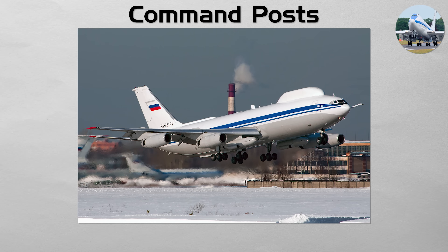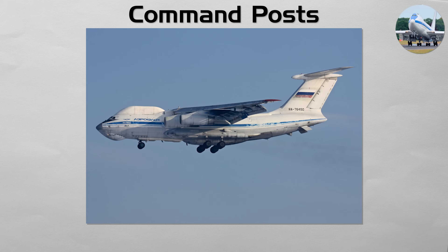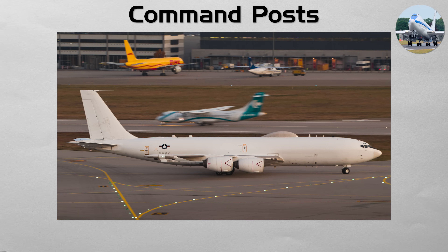Command Posts. These are the doomsday planes. An airborne command post, like the E-4B Nightwatch, is a modified jumbo jet that serves as a mobile, survivable command center for the President and the Secretary of Defense in the event of a national emergency or nuclear war. These aircraft are hardened against electromagnetic pulse and are equipped with advanced, secure communication systems designed to command U.S. forces worldwide even if ground-based command centers have been destroyed. The E-6B Mercury serves a similar role, specifically for communicating with the ballistic missile submarine fleet.